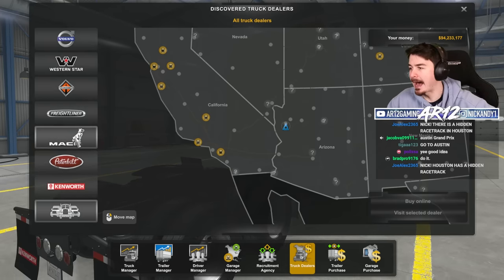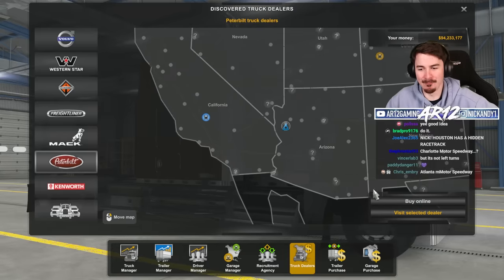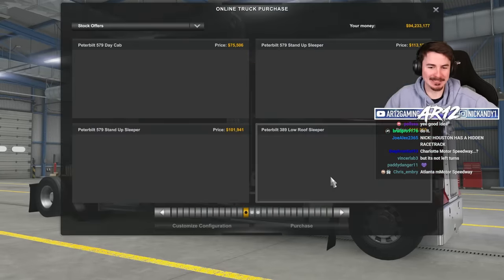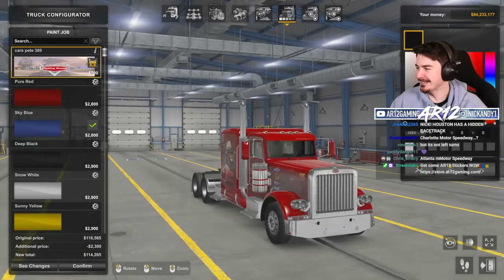I was under the impression that Mac was a Mac. Wrong. In this game, for some reason, Mac is actually a Peterbilt, so this is gonna be our Mac for today. Radiator Springs, here we come!